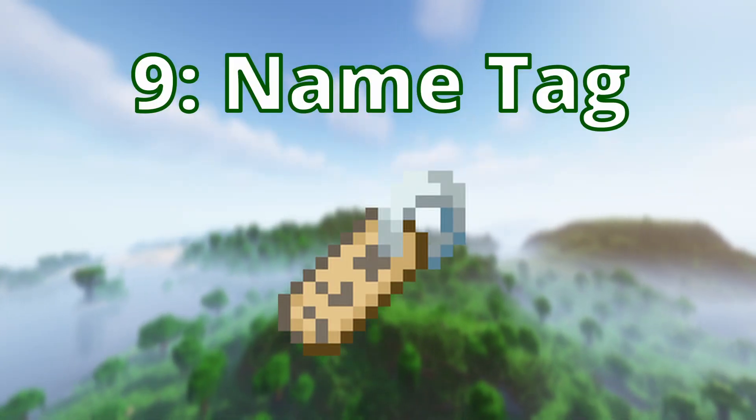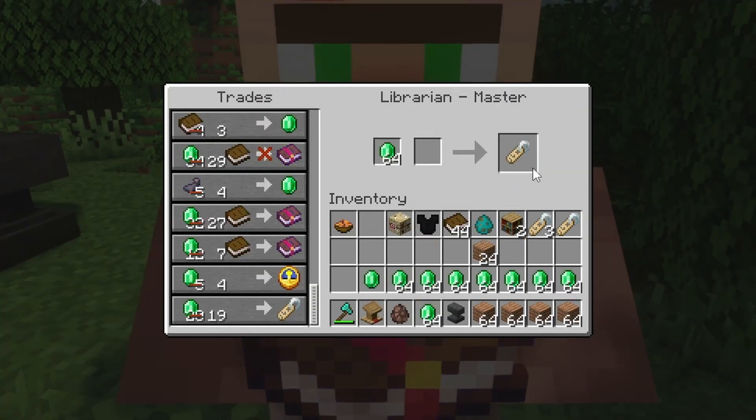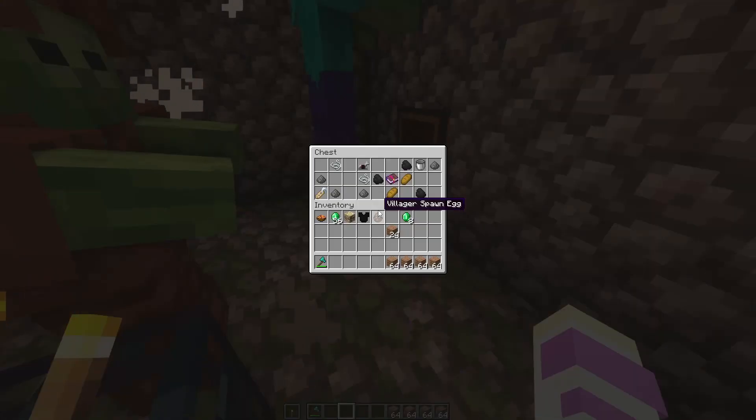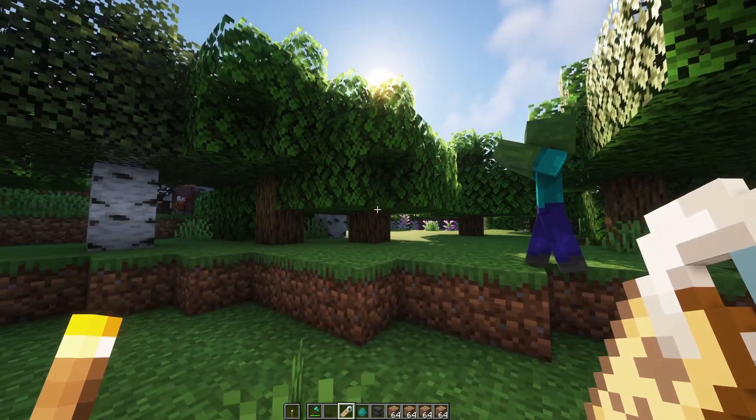Number 9: the name tag trade. While a valuable item, it's also a pretty expensive trade — 20 emeralds for one name tag — especially if you haven't cured your villagers. But if you've been having trouble with your dungeon luck, this is a great way to get that perfect name for your pet or make sure your zombie never despawns.